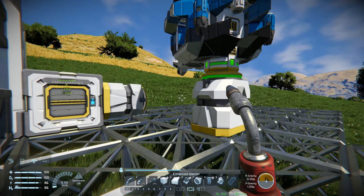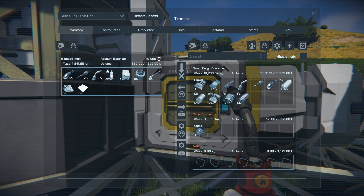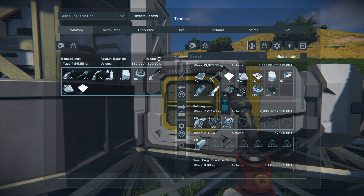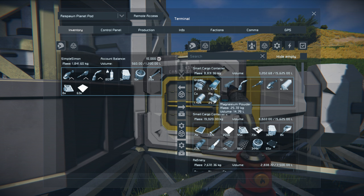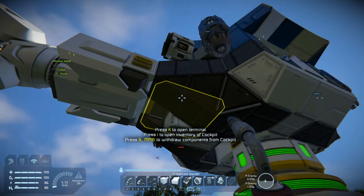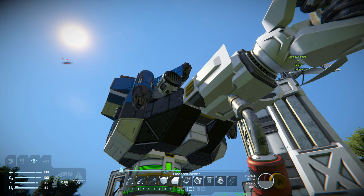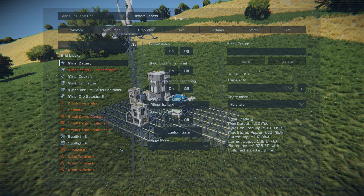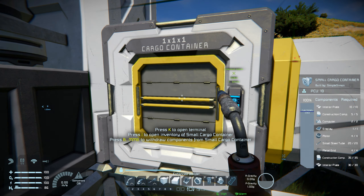It has a connector on the back end, so I'll put it in there — connected there — and then everything else at the back is the upgrade modules. I'm going to get this welded up. I'm sure I've got the right amount of materials in here. New refinery is online — it's huge, that thing's a monster! It's busy already. Let's see what it's refining — it's grabbed the ores out of the cargo box.